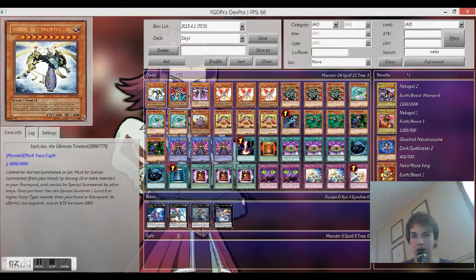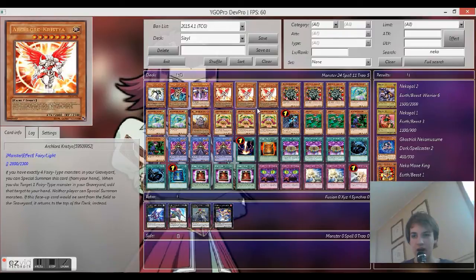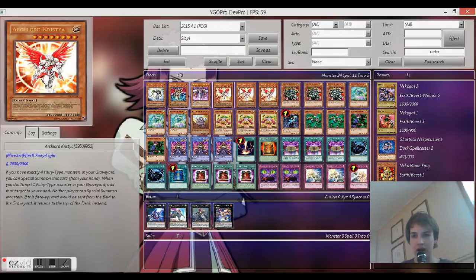Metean lets you bounce everything on the field. Dark Lord Desire is just a big beater. If you have 10 or more monsters, you can just special summon Scytheon. Chrystia is also great because it's level 8, so all you need is a level 1 or higher for the ritual summon.